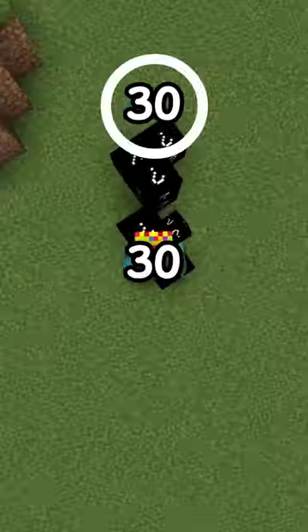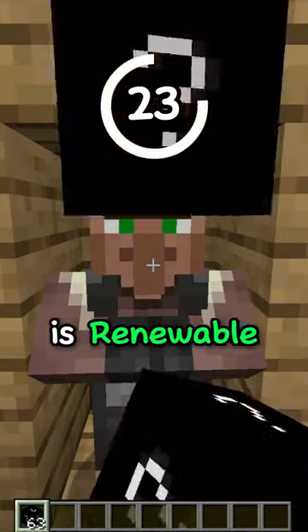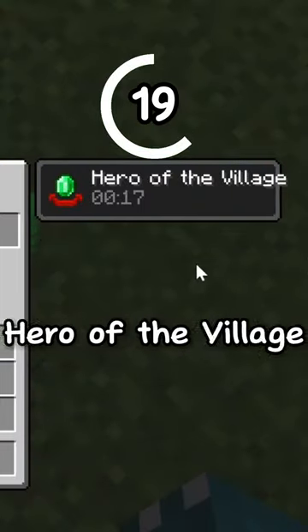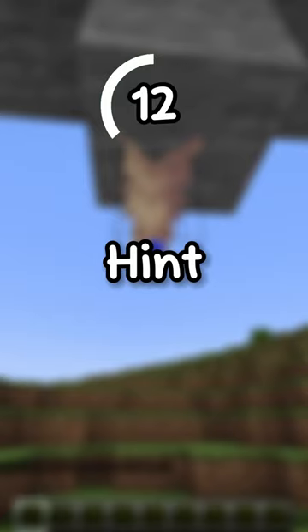Guess a Minecraft block in 30 seconds. Hint number 1: this block spawns naturally in the overworld in both structures and biomes. Hint number 2: this block is renewable through trading with villagers, and if the player has the Hero of the Village effect, it can be gotten for free as a gift from villagers. Hint number 3: this block drops an item unless broken with silk touch.